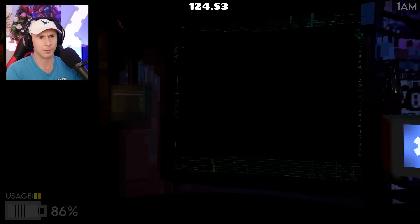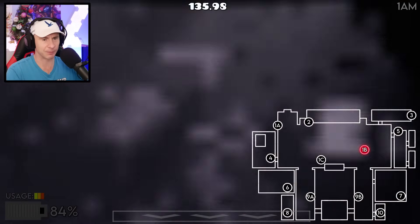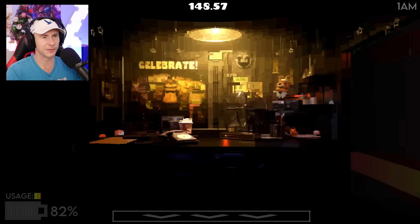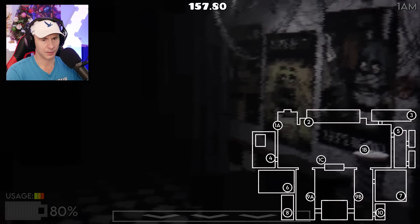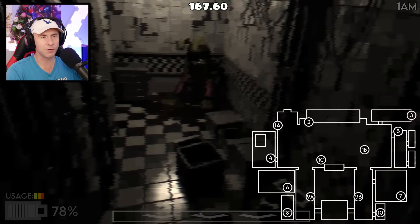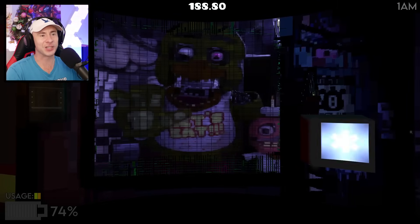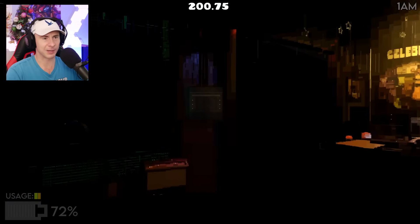Bonnie's there — that's Bonnie on the camera. Freddy's still in his starting position. Chica comes on the right side, I believe. I shut the right door — Chica was pretty close. If you successfully block them, you'll hear a bang on the door and they'll go back to their original position. Now Chica is gone — she went to camera 10 in the bottom right corner, so she moved.